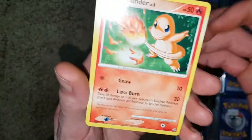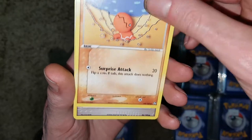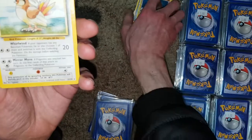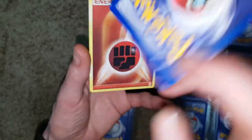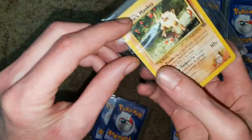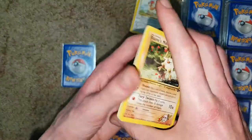So we got Charmander Common, Rhyhorn Common, Igglybuff, Snubbull, Trapinch, Energy Search, Bronzor. So I haven't gotten anything great in this pack. Sharpedo, Delta Species, Pidgeotto. Oh, I think I need a Pidgeotto — Pidgeotto rare from base set. So if you don't know, every single pack should have a rare, probably an old school rare. You get 10 cards in a pack for two bucks, one rare in every pack. Usually a whole bunch of old school commons and uncommons too. This one's in a sleeve, so I wonder if it's just in better condition or something. But that would be the rare in the pack.